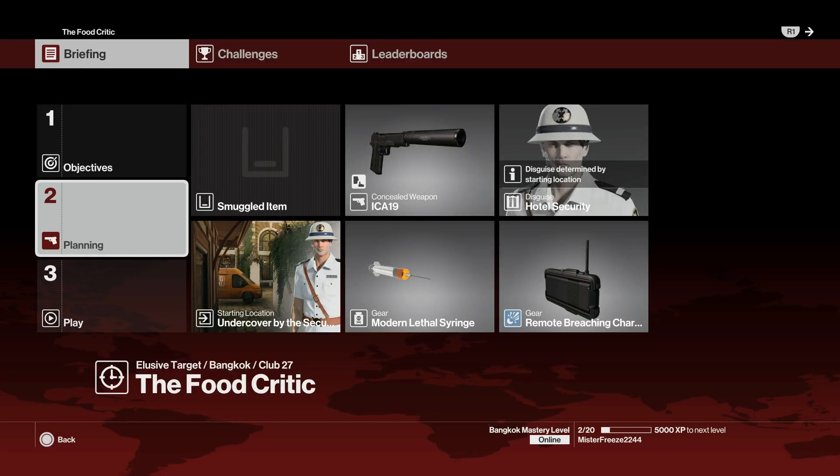Yo what's up Freeze Army, and welcome to the fail-proof Silent Assassin version of the Food Critic, the elusive target number 17. My name is MrFreeze2244. For this one we're going to bring along our modern lethal syringe, remote breaching charge, and our pistol, and we're going to start undercover by the security office already disguised as the hotel security.